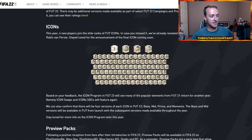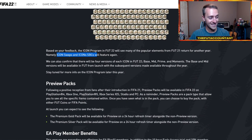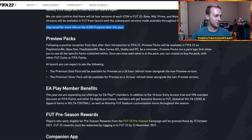So icons: we've already got Cafu, Casillas, and Van Persie revealed. The fourth icon is going to be Wayne Rooney — probably announced in the next two to three weeks, maybe even next week. They confirmed icon swaps and icon SBCs again, and also confirmed that base and mid versions will be available from launch — from the web app start and from the EA Play start, base and mid icon versions will be in packs. More detailed information about the icon program will be in a further Pitch Notes article later this year.